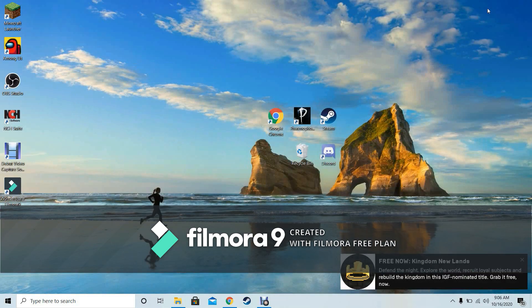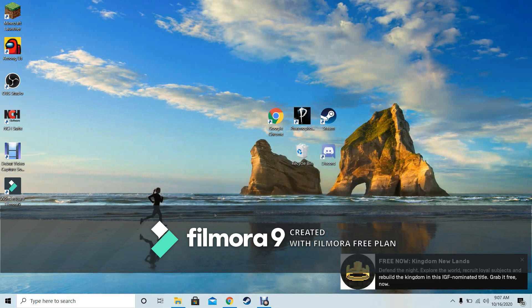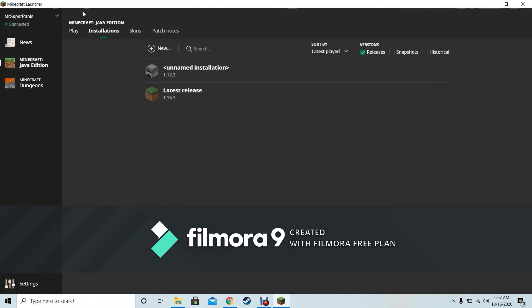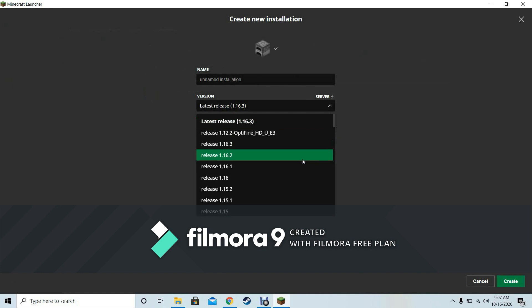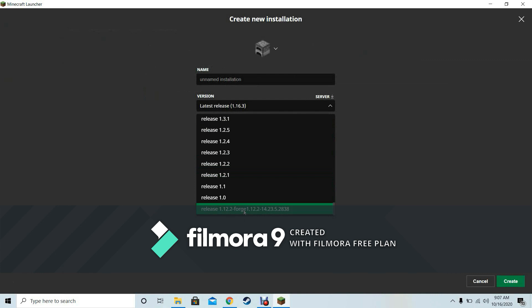Now go to the Minecraft launcher, go to installations, click new, then go to versions and scroll down. You should see forge-1.12.2-14.23.5.2838. If you don't see that, then you did something wrong.